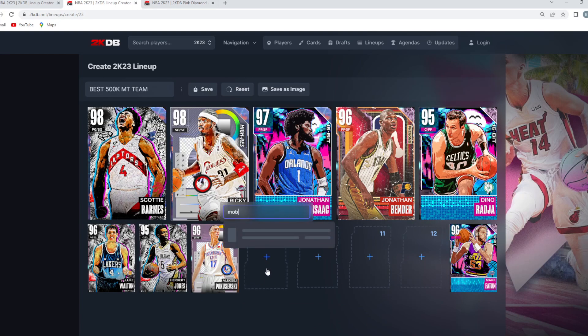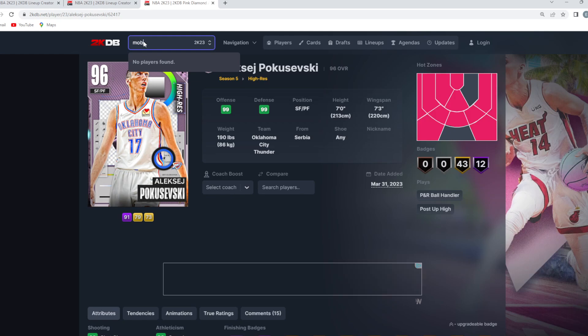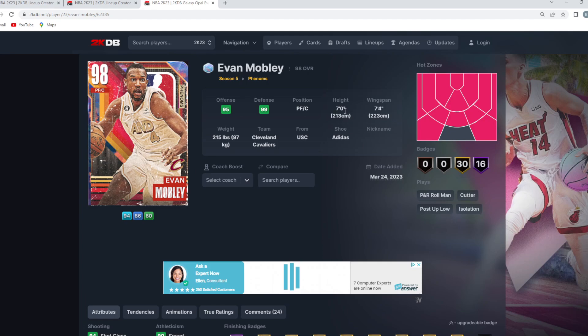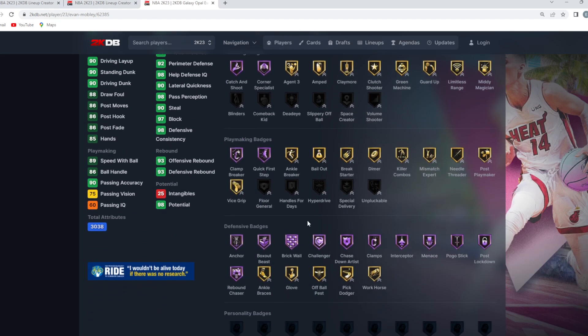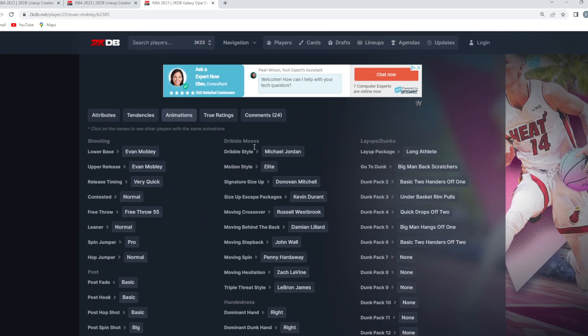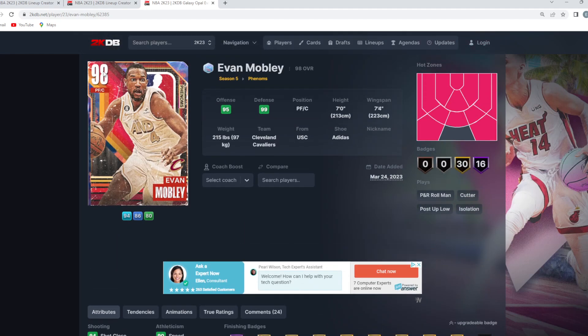For the backup four, I feel like we need a little bit more defense and size, and that is going to be Galaxy Opal Evan Mobley — a very, very good interior defender. His player model maybe isn't the best in game, but if you look at the card stats and badges, he's 7 foot with a 7'4 wingspan. He's got a 97 block, 90 steal, 90 lateral quickness, 92 perimeter, and a 96 interior defense. He's got tons of Hall of Fame defensive badges like Anchor, Rebound Chaser, Box Out Beast, Brick Wall, Challenger, Clamps, Interceptor, Menace, Pogo Stick, and Post Lockdown. Offensively his jump shot isn't great, but he can knock down threes wide open and has 90 speed and 90 acceleration, which is fairly fast for your power forward.